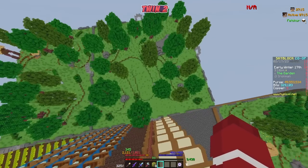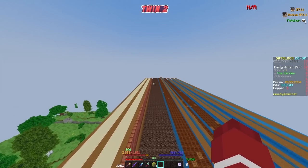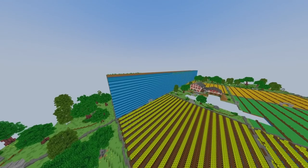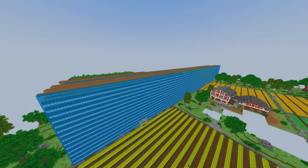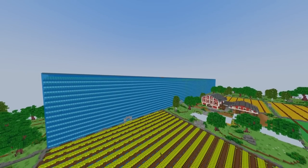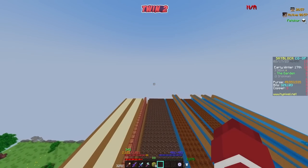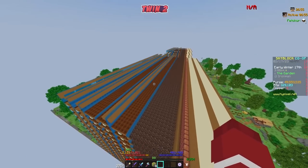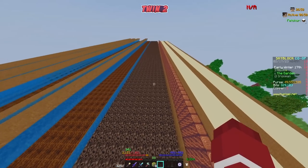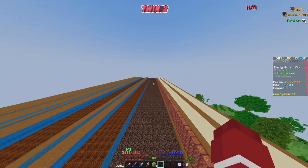Everything is pasted in except that last plot. Look how long this stretch is — it just keeps going and going. Absolutely insane. It's going to take forever to farm back and forth, but there's definitely infinite here once we have that last plot. It's insane how much crop we can fit in here. Now we need to plant this thing — let's cut over to our first crop, which I believe is melon.